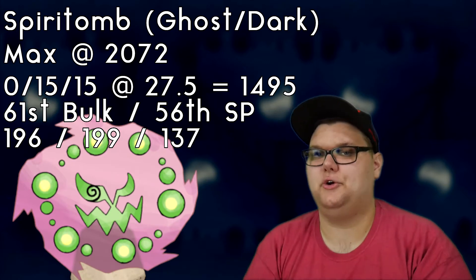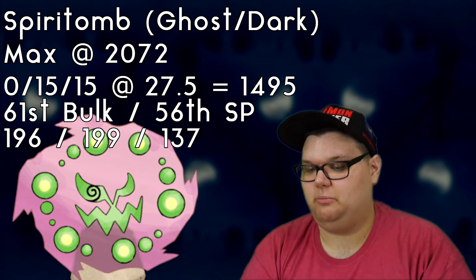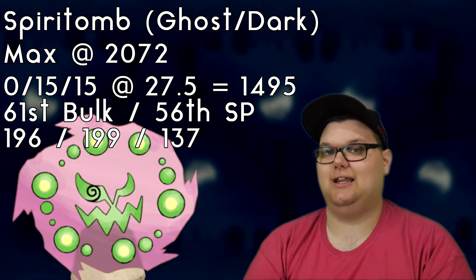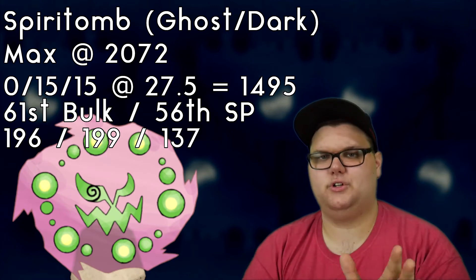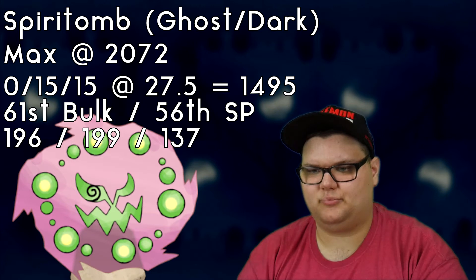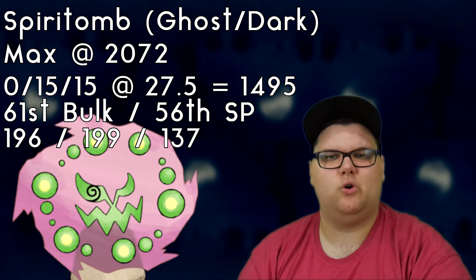Spiritomb is a Ghost and Dark type Pokemon, maxing out at 2072 CP with a 0/1 attack, 15 defense, 15 stamina at level 27.5 to hit that 1495 CP. That is going to be quite a challenge to get — you'll probably have to do some extreme trading to get to that point.